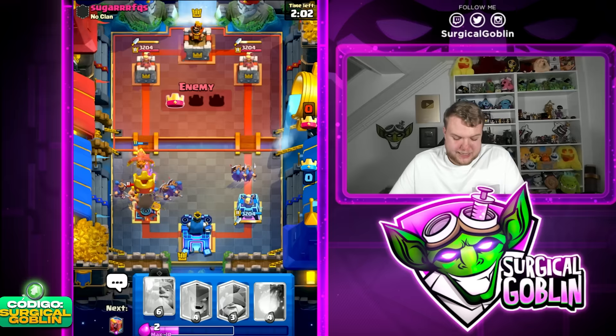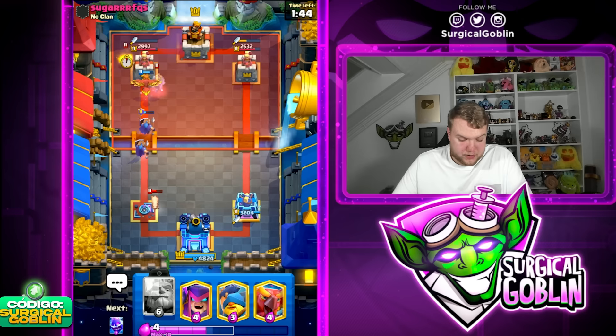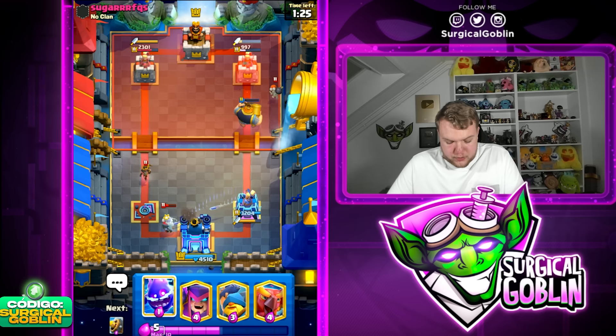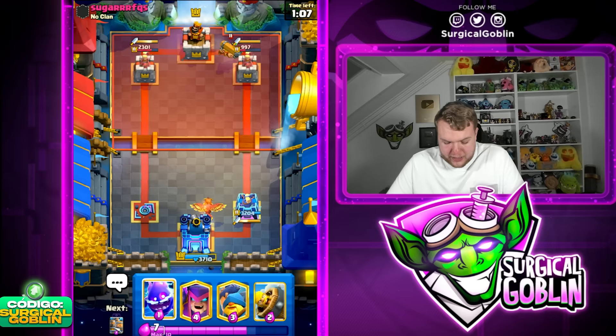We need to go with recruits and just pray it doesn't take the tower — looks like it is going to take the tower. The good thing is the counter push should deal a lot of damage. Going Fireball right away to kill the Mother Witch, then hopefully recruits tank for the Fenix and it revives. I'm going Royal Giant on the right side — he shouldn't have much elixir after spending Little Prince and Ghost. Even though it's a rough start, I think this Royal Giant should get a good amount of damage.